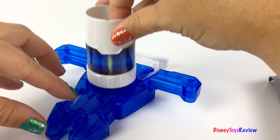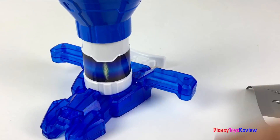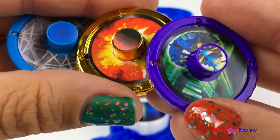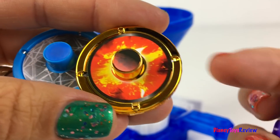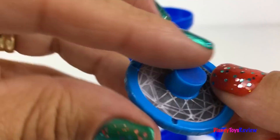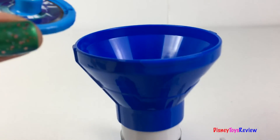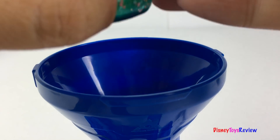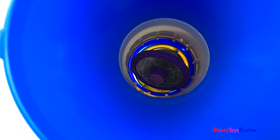Let's check out the rapid-fire launcher! We can load our discs right inside. We have three different really neat discs — here's a purple one, and a gold one, and we also have this blue one! Let's load them inside. Now they're all ready for shooting action!